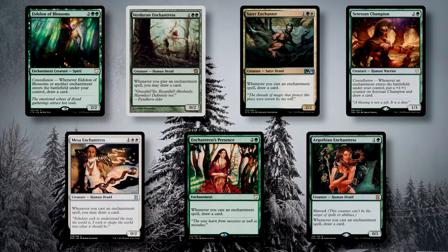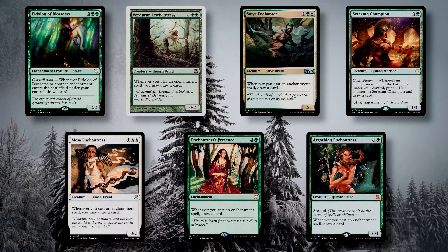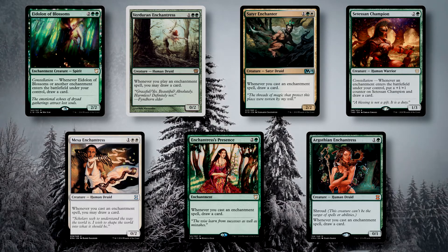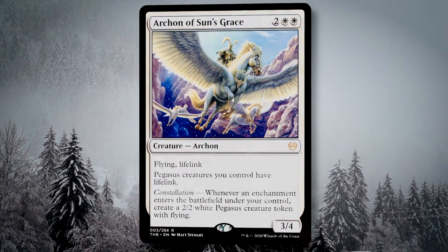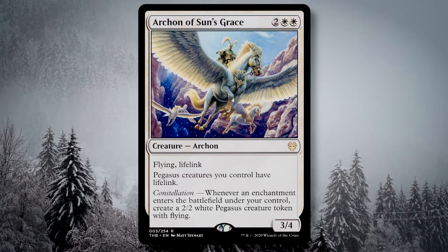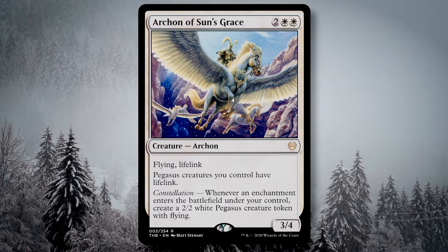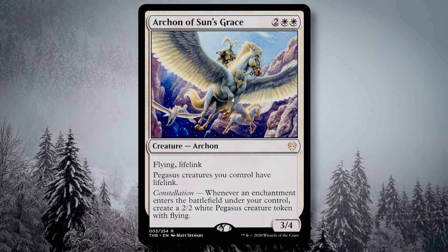I also have a few other cards that are not official enchantresses, but they provide a similar function in caring about our enchantment playing. Archon of Sun's Grace gives us a 2/2 white pegasus with flying, and while it's out on the battlefield, lifelink as well. I personally prefer this to Ajani's Chosen, as the flying and lifelink make for better creature value.